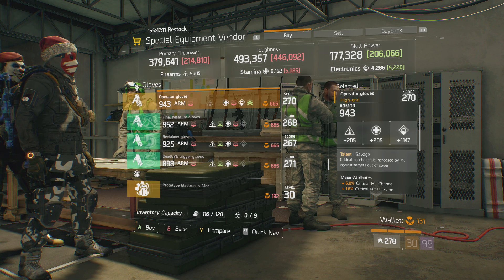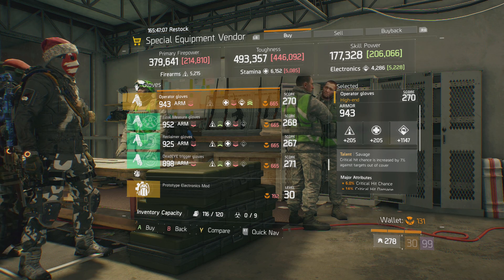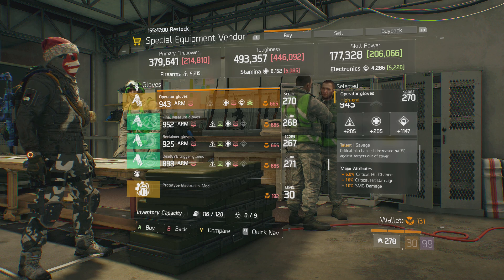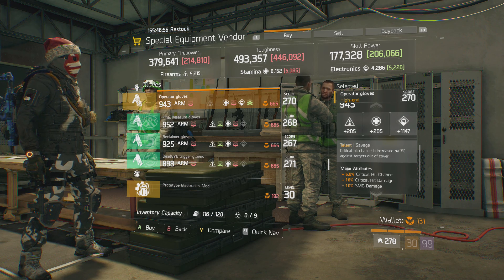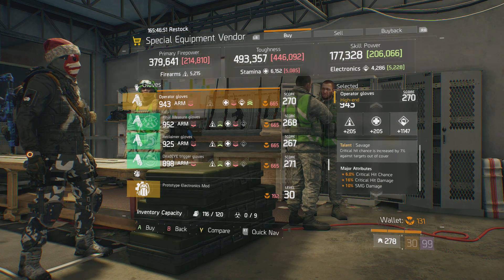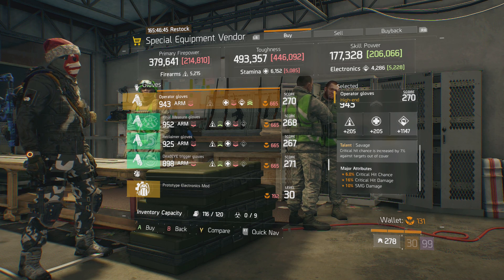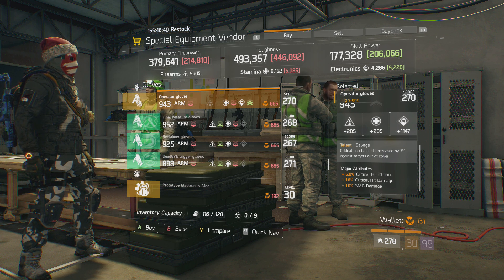Going all the way down to the gloves, you guys want to check out the Savage Gloves again. They come with 1147 electronics, 6% critical hit chance, 16% critical hit damage, and 10% SMG damage. You're pretty much set with these gloves for the major attributes — you have all the damage rolls and SMG damage. The only thing you really have to do is re-roll the electronics into firearms or stamina, or get it a bit higher since it is pretty low.